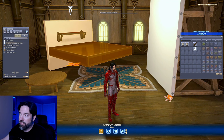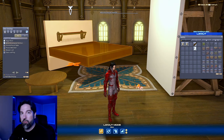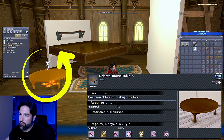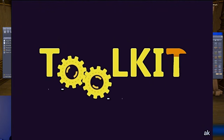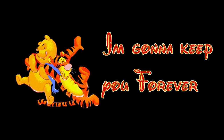The White Rectangular Partition is one I use a lot for glitches — they're really easy to work with and amazing. You'll have to get these off the market board or craft them yourself, but well worth it. And last but not least, the Oriental Round Table — another item you'll use a lot to glitch, a really good height. This is the core toolkit to start with; a few items to keep forever for housing glitches.